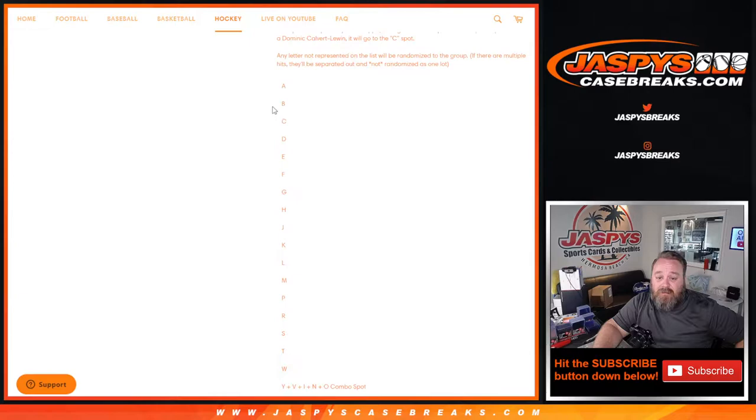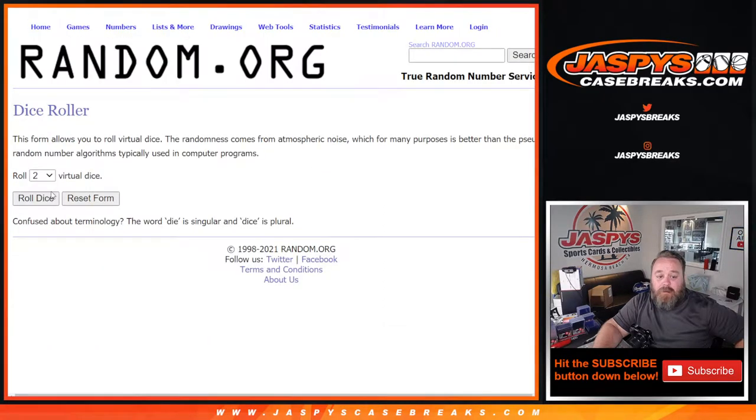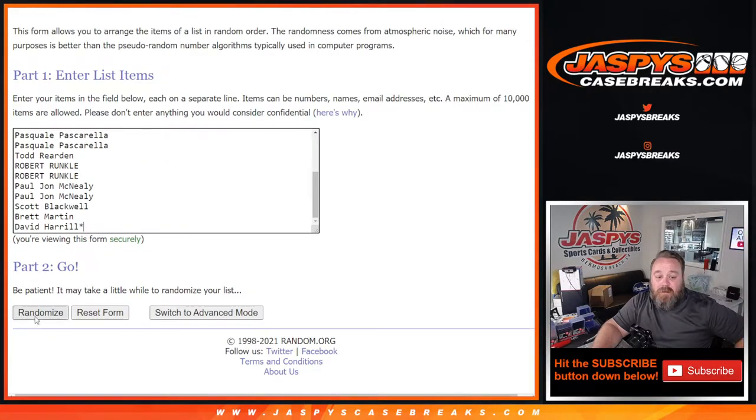There's the list of letters from A through the combo spot of Y, V, I, N, and O. Here are those letters, A down to that combo spot, and the list of customers from Jonathan McClay down to Last Spot Mojo David Harrell. Dice roll to randomize both lists and pair them up — four to three, seven times. Good luck everybody.